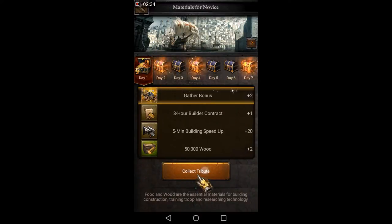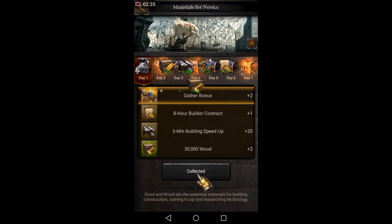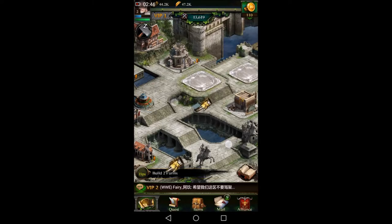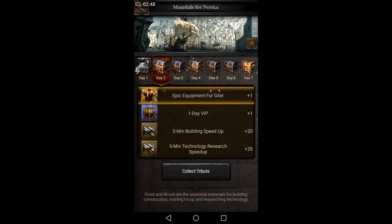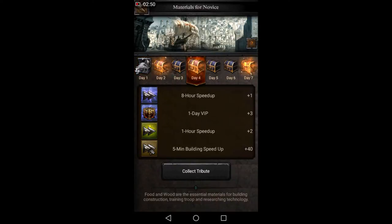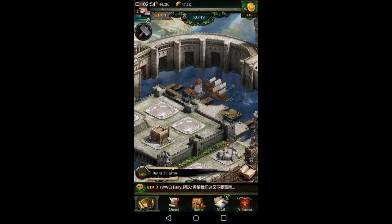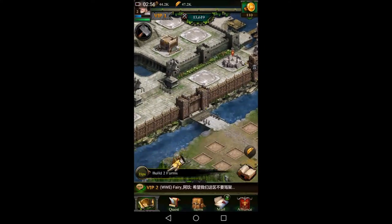Once you start out, you get these special chests for seven days, so make sure that you collect them all because they do help a lot. I collected that one now. Tomorrow when I log in again I'll get day two, day three on the third day, and so forth. Also remember to log in daily — I'll show you more of that once we reach level three.